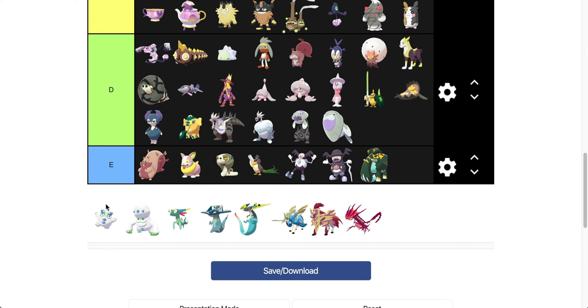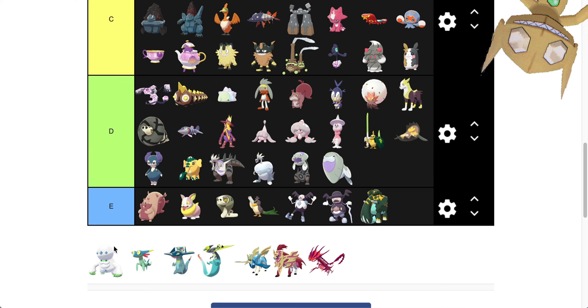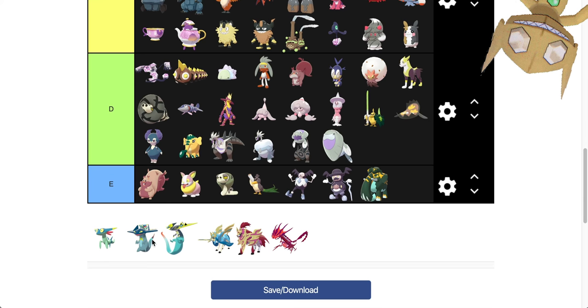We're going to go to Dreepy and Drakloak. I actually like the green in their eyes. I think the blue, green, and white do really well for Drakloak and Dreepy. But I just don't like Drakloak's head — just such a weird face. And this is going to be my most controversial one, because the top doesn't change a ton. It's not like your classic pseudo-legendary shiny look. Dreepy and Drakloak are going to go in D.